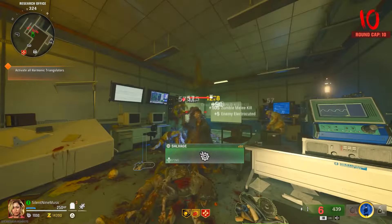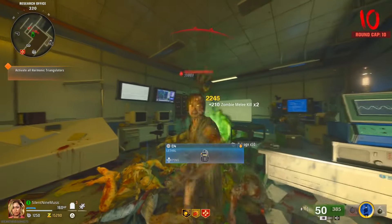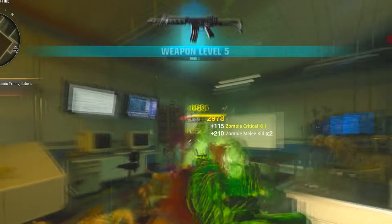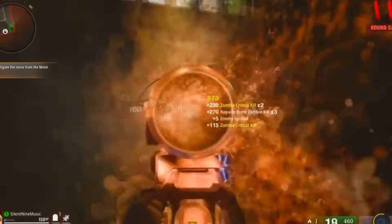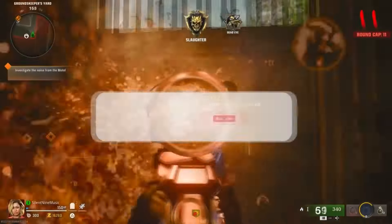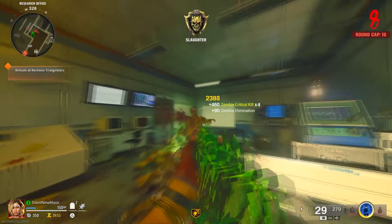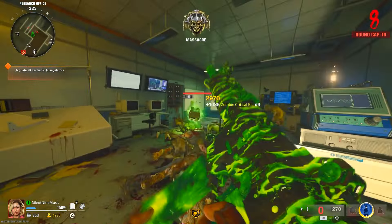We have insane new solo glitches — a ton of them in this video, not just one. We have some new ones, and I have another solo glitch coming out after this video that will be lengthier. These glitches right here have easy setups and you don't need to do too much to get them done. There is a zombies bot lobby glitch out right now, but you have to do a lot of the Easter egg, and the boss fight for Nathan can be annoying.